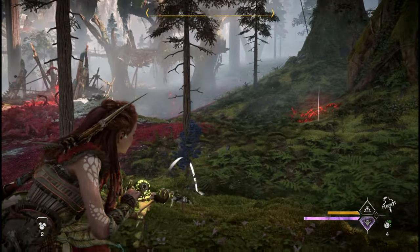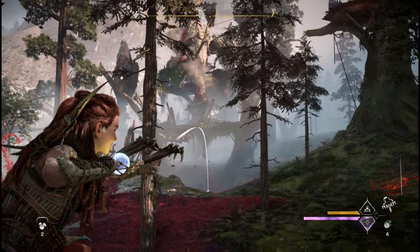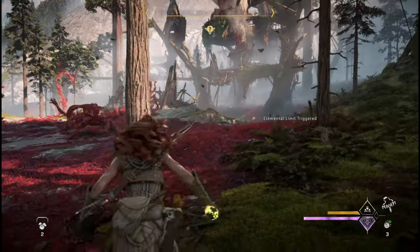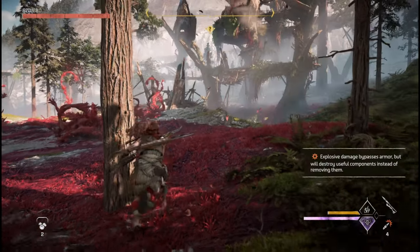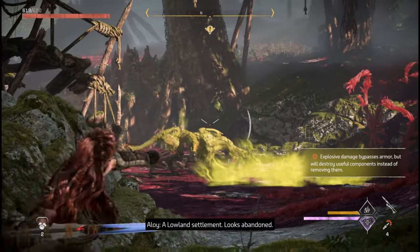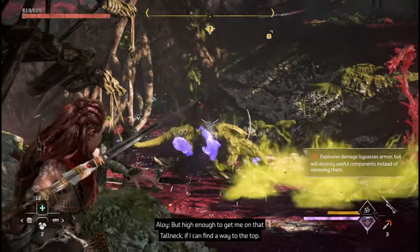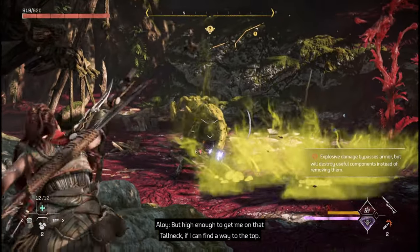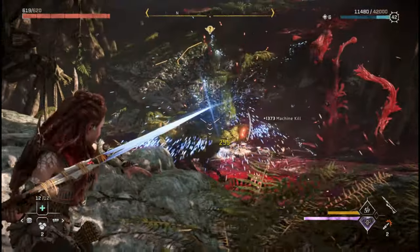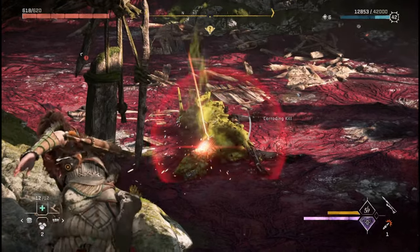In Horizon Forbidden West, putting enemies in a vulnerable state by applying the correct status is the most important element of gameplay. Scan enemies with your focus to reveal their weaknesses. This cloaked enemy that you can barely see in the distance is a challenging opponent, but by applying the correct status, you can put any enemy in Horizon Forbidden West in a vulnerable state, making them much easier to deal with when following up with other damage types.